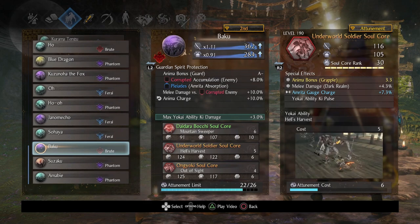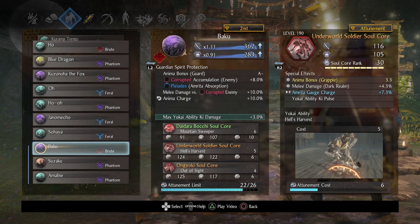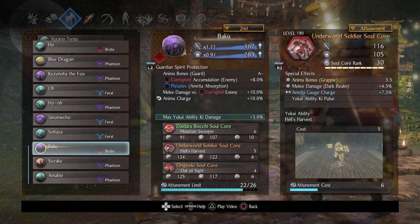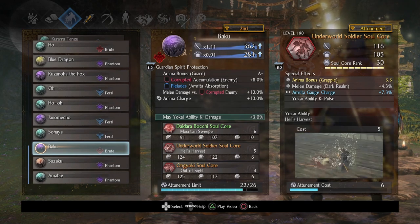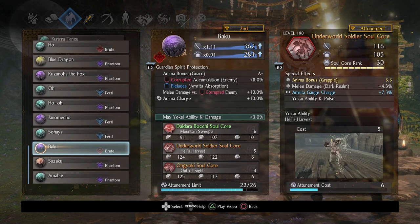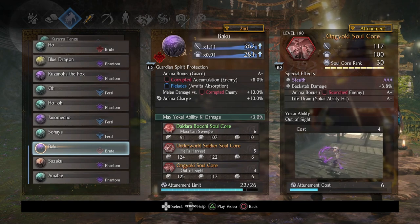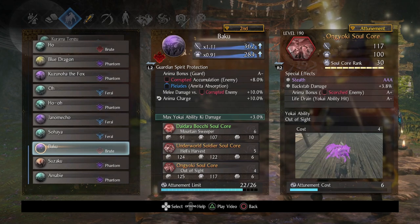Underworld Soldier I really enjoy — it's multipurpose in my mind. The biggest thing is that it can grapple enemies against human bosses, but they have to be at no ki. I actually prefer it when it doesn't grapple and instead does two hits, so I can use this as a gap closer. If the target's really far away and I'm low on ki but I've got the anima, I throw this out, get my ki back, get some hits in — especially the two-hit version where the second hit is an AOE sweep. Ongyoki is quick corruption application and a pocket smoke bomb, so I like it — though it's one I've been considering swapping out.